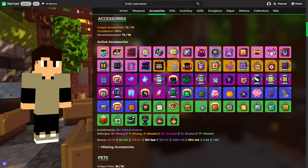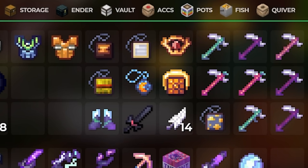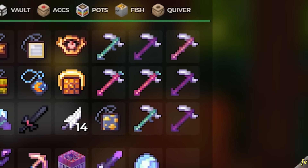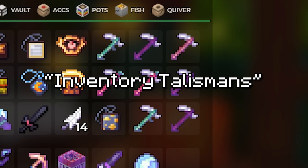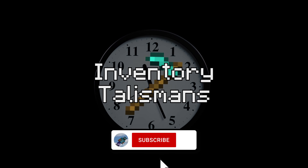In Skyblock, a seasoned player's inventory is often filled to the brim. You've got the weapons, the utility, the talismans, and then… the hoes? As surprising as it may be, keeping hoes in the inventory actually grants stat buffs. They are part of a subclass of items I like to call inventory talismans. And if you go back in time far enough, these items get extremely interesting.